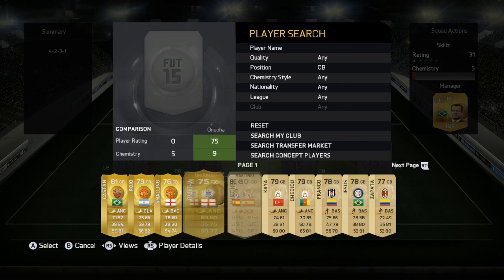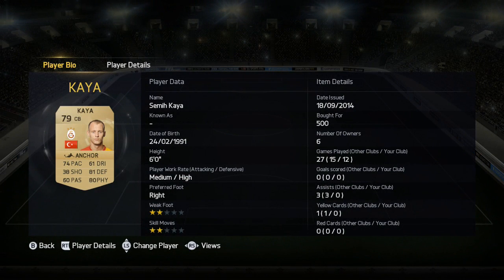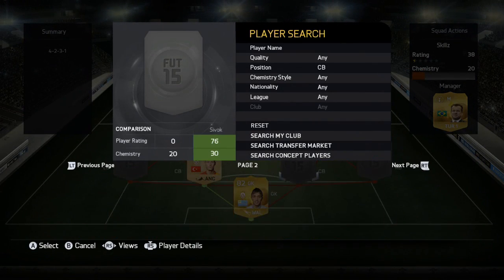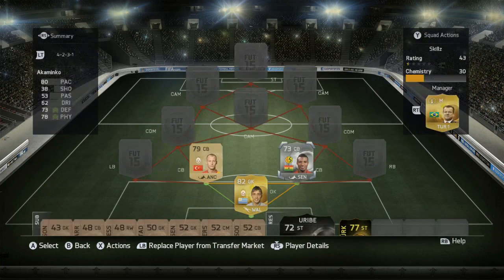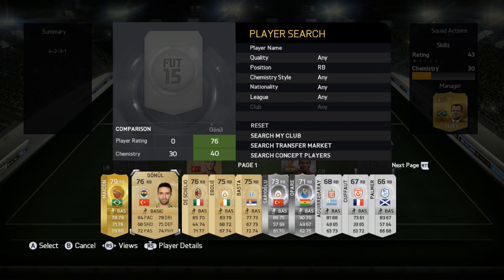On to the centre backs. The first one is going to be Kaya — 74 pace, 81 defending, and 80 physical. A really rock solid centre back for 500 coins, one of my favourite centre backs to use so far. The second one to partner him is Akaminko — 80 pace, 73 defending, and 78 physical for 2500 coins, possibly a little cheaper now around 2000 or 1800. Pretty much 6 foot tall, these two are probably one of the best centre back pairings I've used — absolutely incredible for only 2.5k.